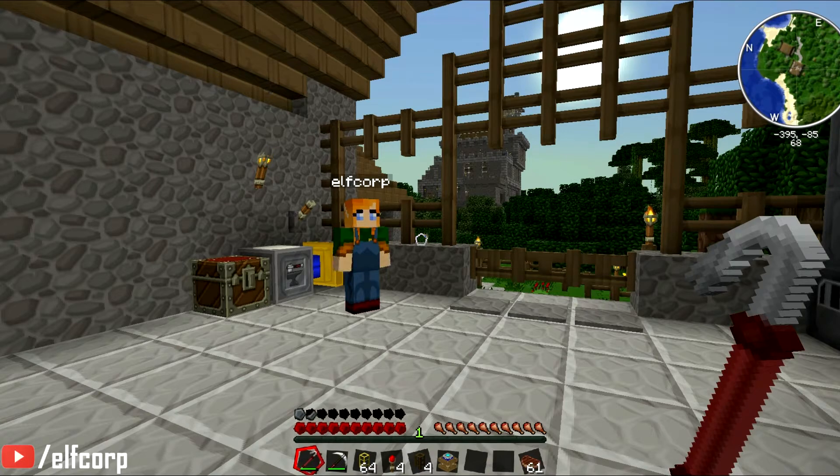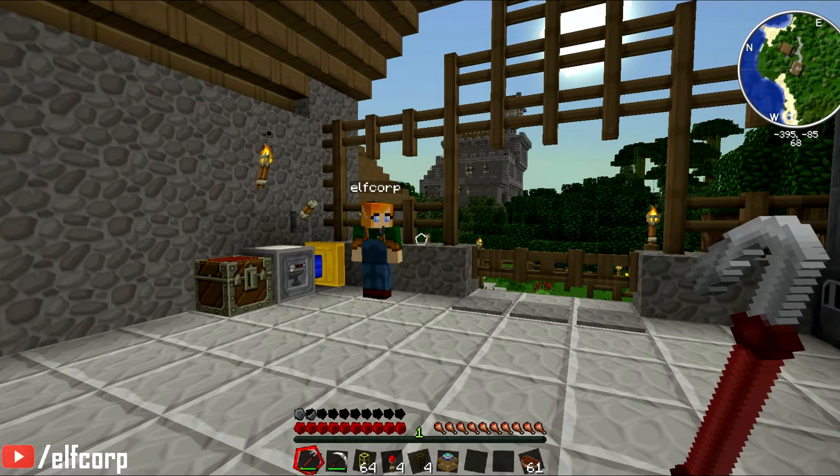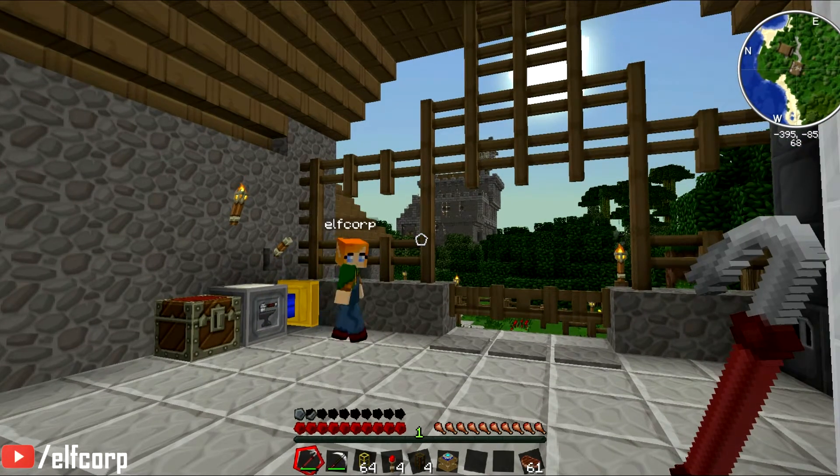So we're going to go through the three kinds of engines you can have with Railcraft first, which is the hobbyist, the commercial, and the industrial engine. Those respectively put out BuildCraft power: 1.6 megajoules, 4, then 8. And 4 and 8 megajoules is a fair bit once you see that cranking.